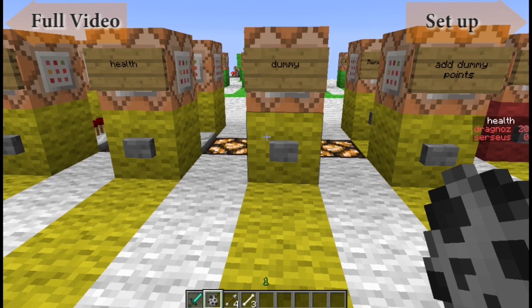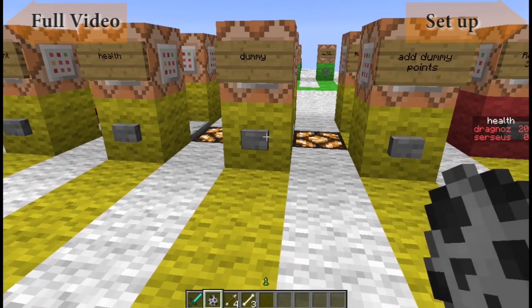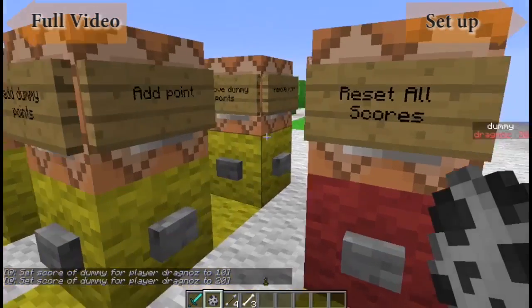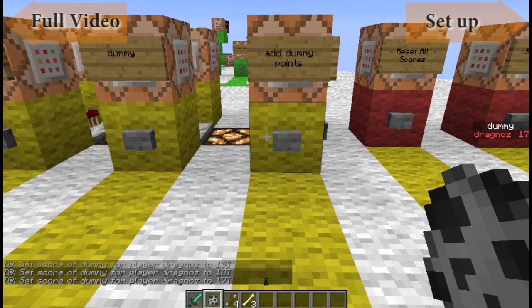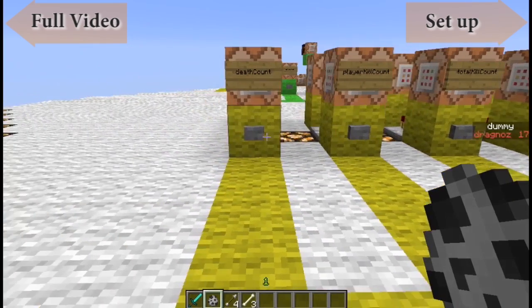Last, we have dummy — which is by far one of the most useful objectives at this stage. It allows you to create any kind of variable you want and use it any way you want. The only way to add or remove points is via commands. I've got one button set up to add 10 points and another to remove 1 point. This can be anything you want, and I'll be using dummy points in a lot of videos moving forward. That covers the five basic objectives.